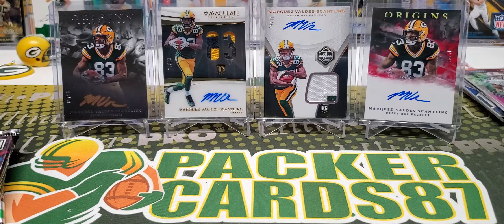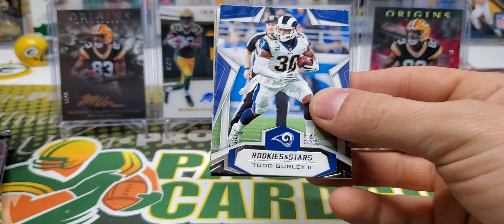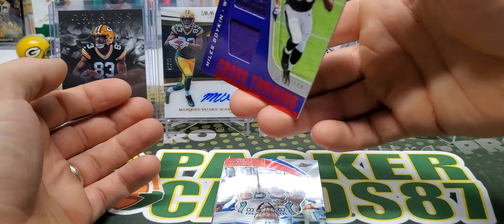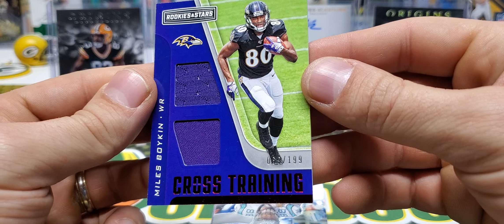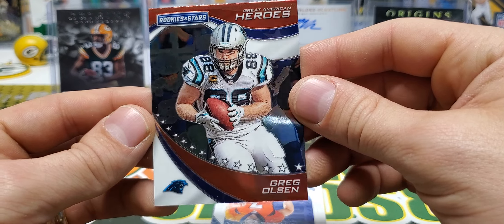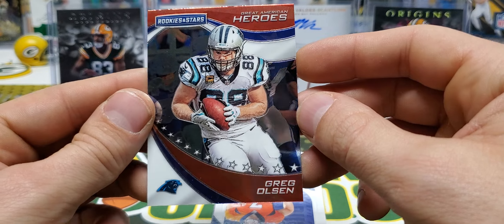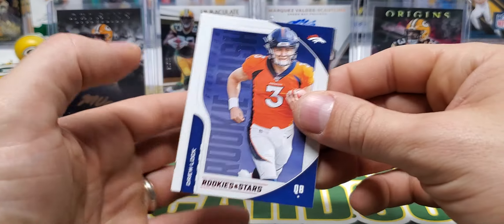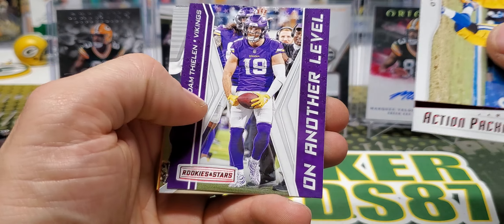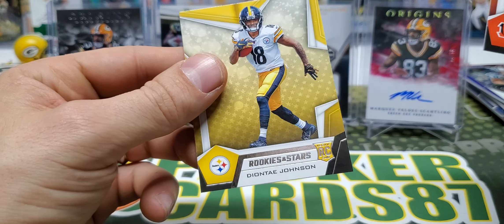Trayvon Mullen Jr. and Hollywood Brown. Gurley, Bobby Wagner, Miles Boykin Cross Training out of 199. Greg Olsen. There's a Great American Heroes — that's the base of that card. Drew Locke, Aaron Donald, Thielen, Kamara, Rodney Anderson, and Deontay Johnson.